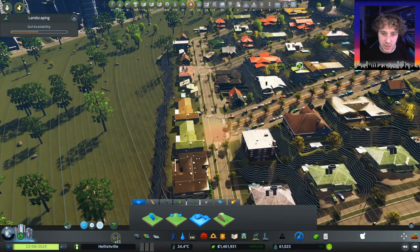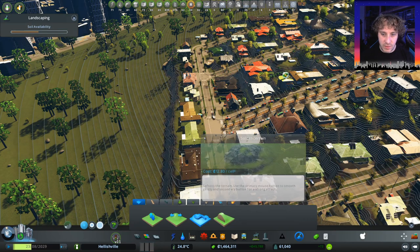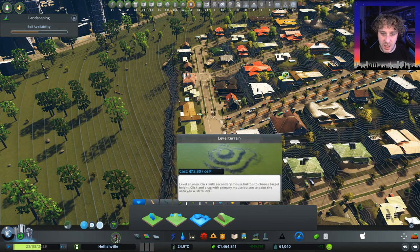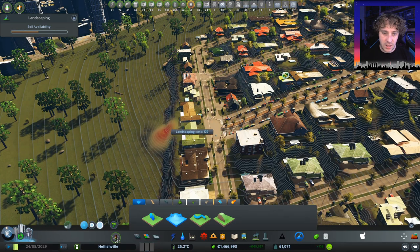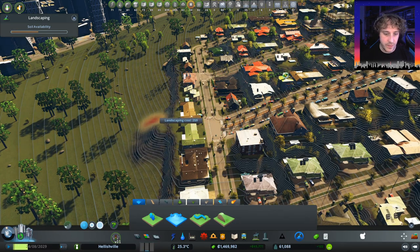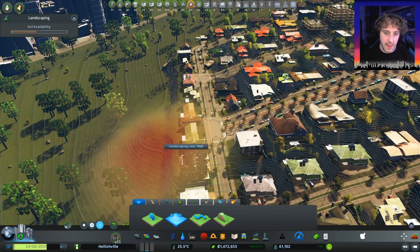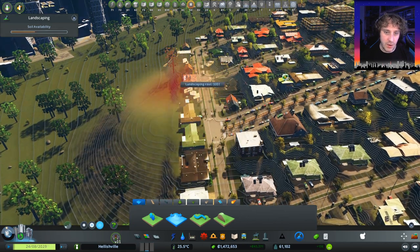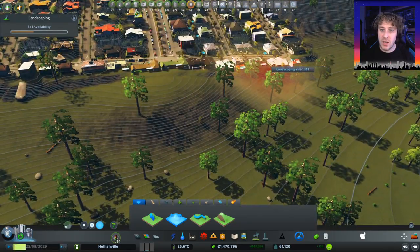Now, let's see how this works. Which one do we want? Slope terrain, soften terrain, level terrain. We'll make the tooltip bigger. Oh yes, that's much better. Terrain, terrain.